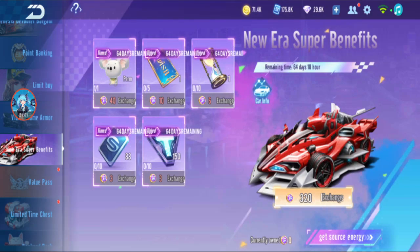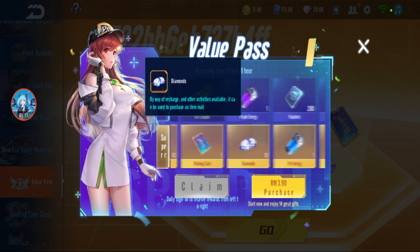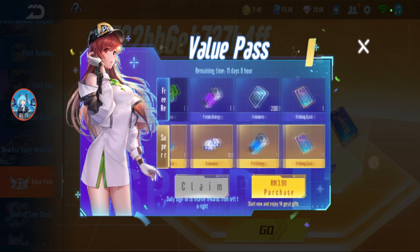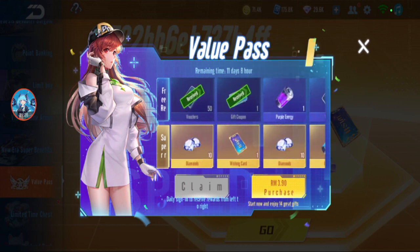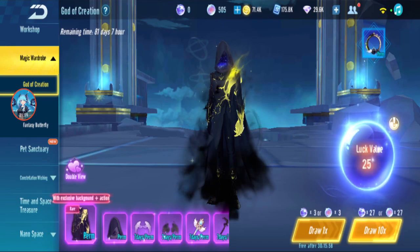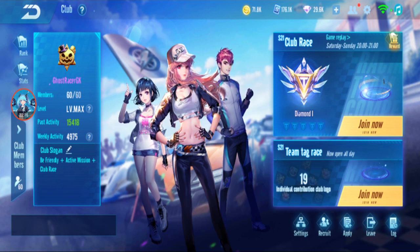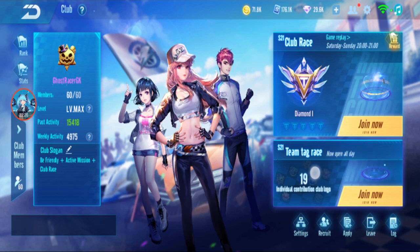This A-Car is the best free car right now — maybe you can exchange the pad or anything else. The value pass in QQ was about 60 cents because it's one QB only, but here it's 3 ringgit 90 cents — that's like five or six QB compared to QQ, so it's about five times more expensive. I don't think I'll buy the gacha Genesis Devourer — I'll review that in another video. There's also a magic wardrobe, god of creation club race, and team tech race which has changed.